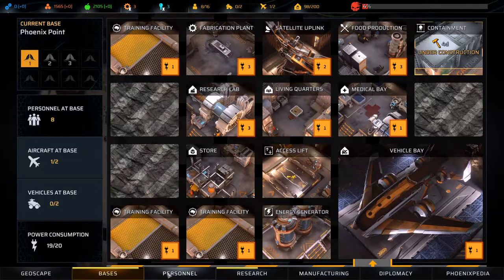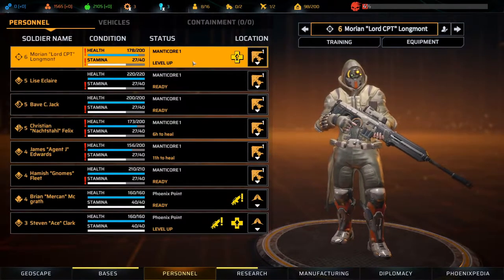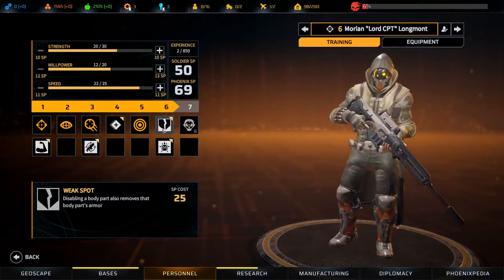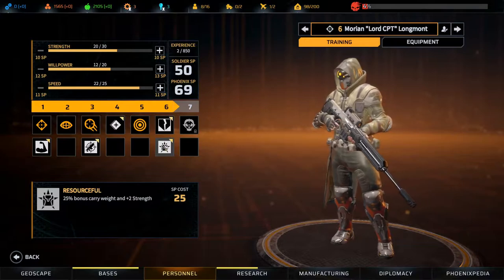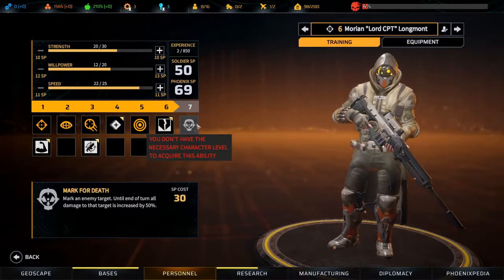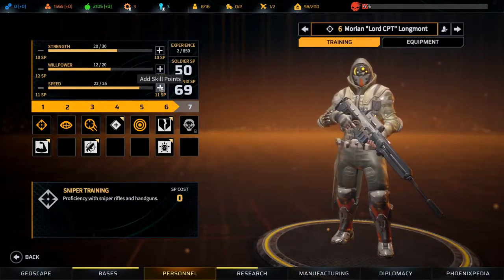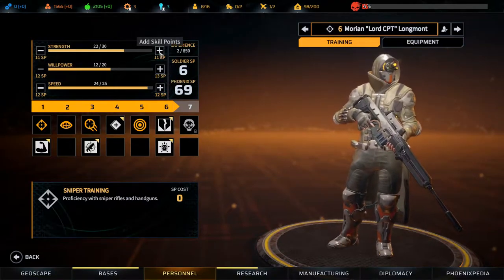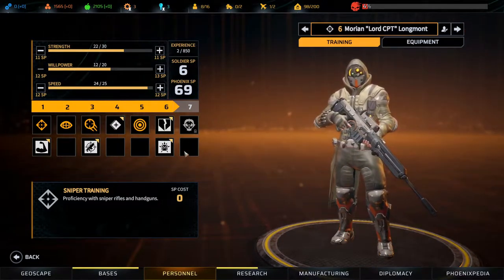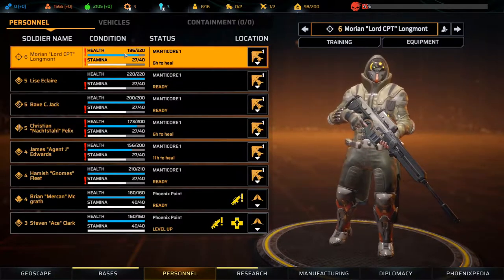Let's take a look at our personnel. We have a level up there, and a level up for Stephen Clark as well. Weak spot — not that interesting. Resourceful — not that interesting. Mark for Death is interesting, so we'll take that. For the rest we'll take Speed, and maybe a couple of Strength. Snipes is really, really good.